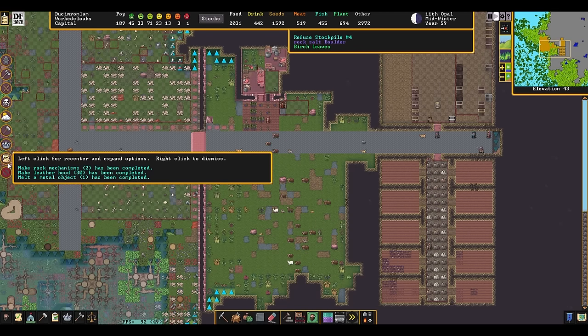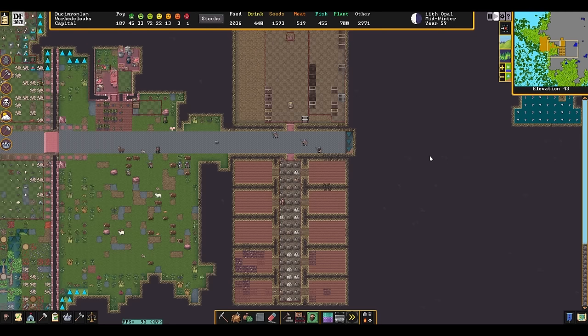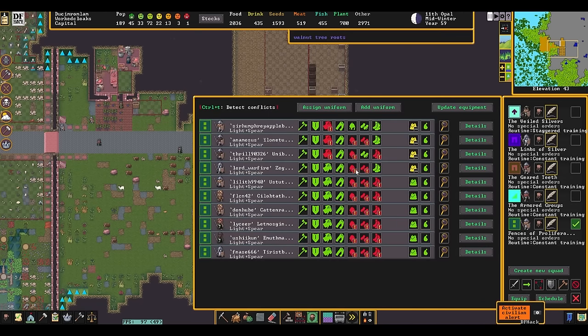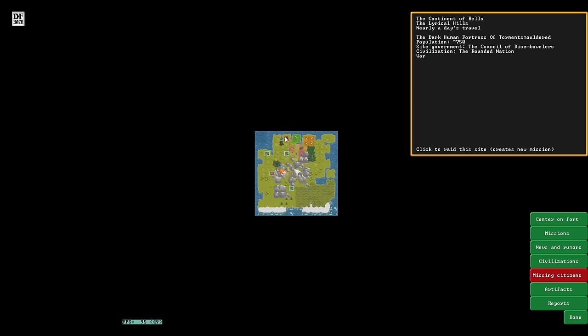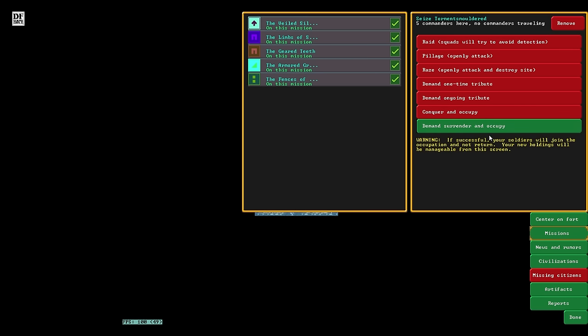Leather hood job completed — that was quick. Forge Steel High Boots 5 has been completed. You know what, I think I'm going to go for it. I think they do equip themselves before they go, so it'll give them one last chance. World map. The population dropped a bunch at this dark fortress — that's interesting. I'm going to send even the archers — we're going to send everyone. Demand, surrender, and occupy.